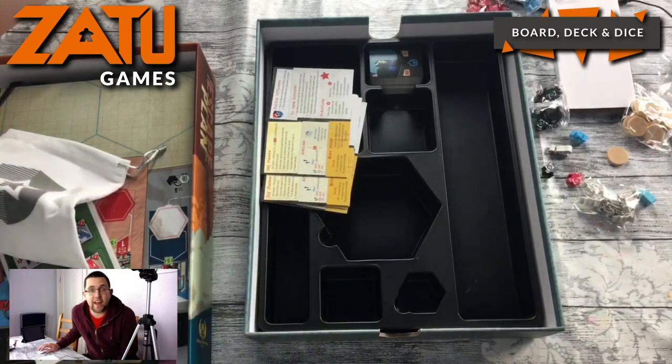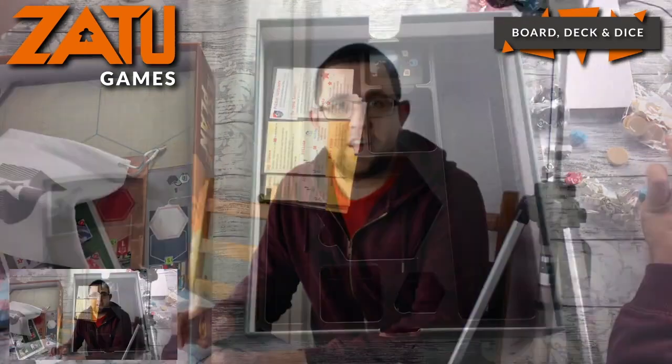There we go. That is Vital Lacerda's Escape Plan. I'm going to leave it all out and sort it back into its box. As I said, this is available to buy on Zatu — the link is in the comments. Thanks very much for joining us, and we'll see you next time for our next unboxing, live playthrough, or interview. See you soon.